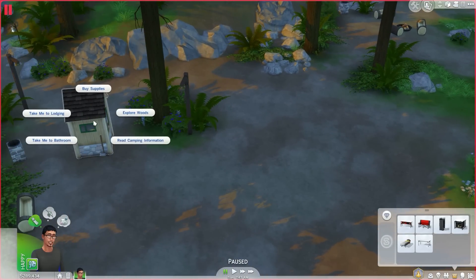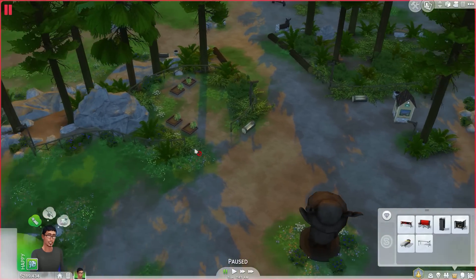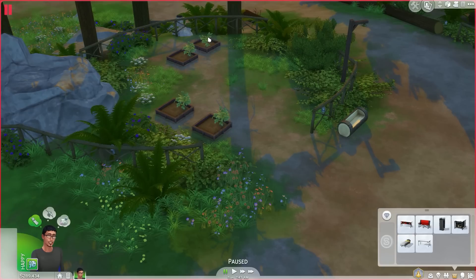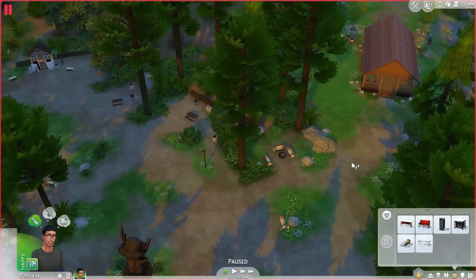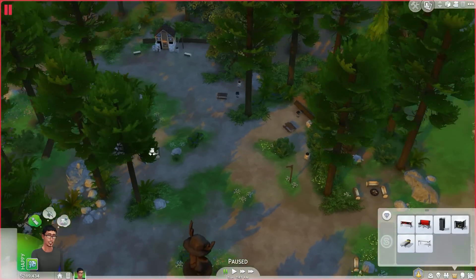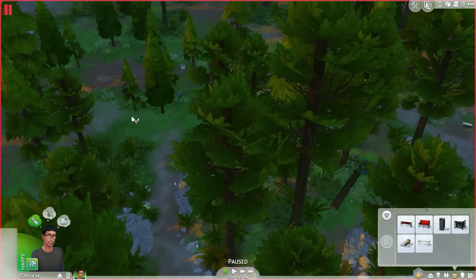Oh, you can buy supplies — we're gonna go there in a second. That is cool. They've got their little garden stuff — onions, potatoes, carrots. It's pretty much the same as the neighborhood, just camp-wise, which is cool. There are a lot of benches, grills, and trash bins. This place is gonna get really hectic once I turn off the pause.